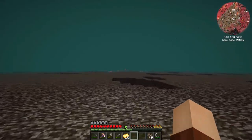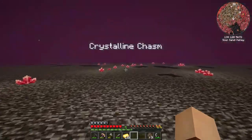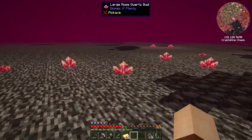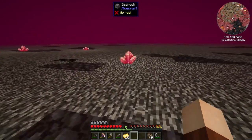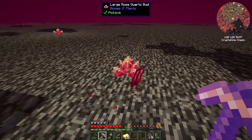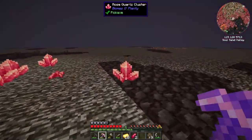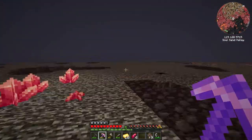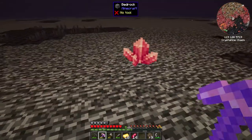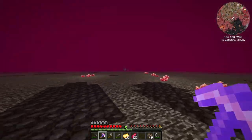Here we go — I'm in a soul sand valley but I think rose quartz is in its own little area. Here we go, a crystalline chasm. We need ones that are fully formed — large is not complete, we need a rose quartz cluster. Using our fortune pickaxe we got two out of that. Let's try another one — there we go, that's four, which is exactly how much we need for our recipe. Let's grab a couple more just to make sure we've got enough, then head back and complete the recipe.